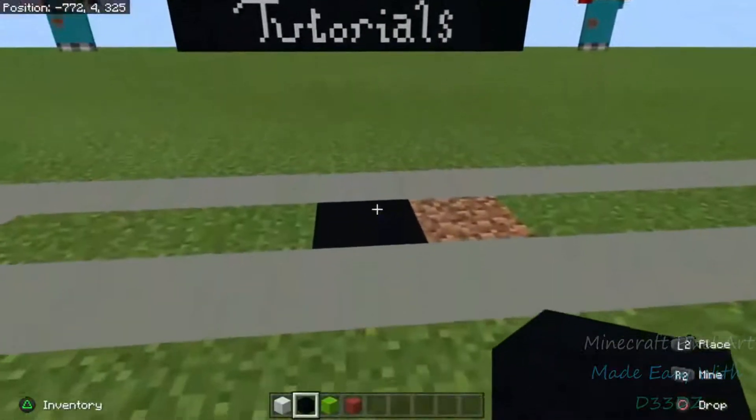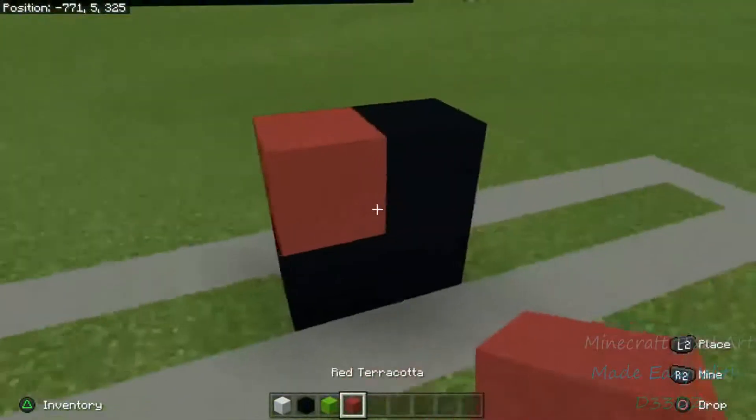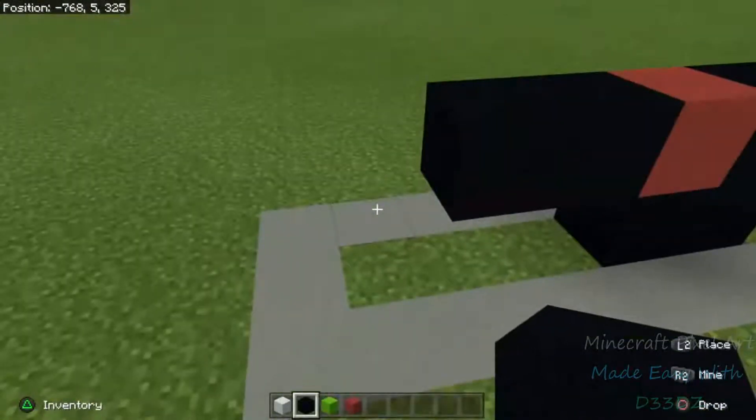So first of all, I want you to go ahead and throw two black concretes — one, two. Then throw a black concrete, then a red concrete behind that, and then two black concretes behind that — one, two. Excellent. So let's go ahead and go to line three.